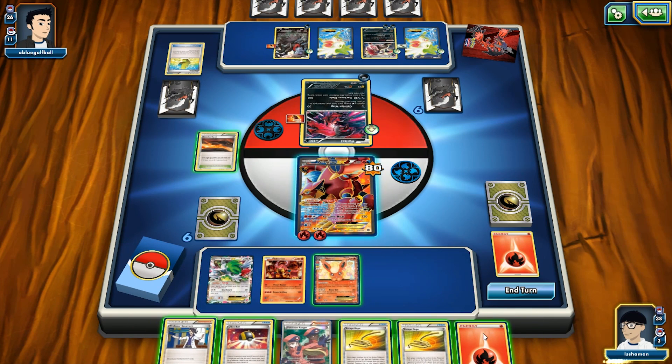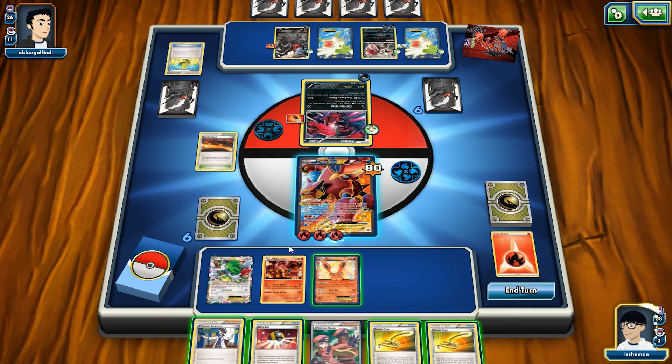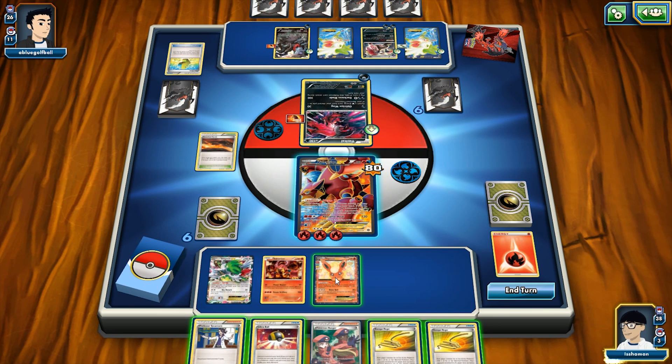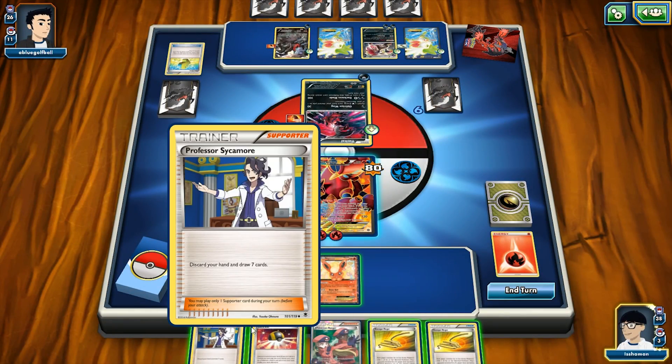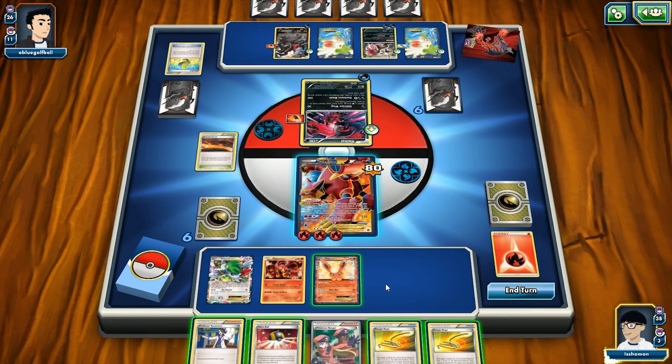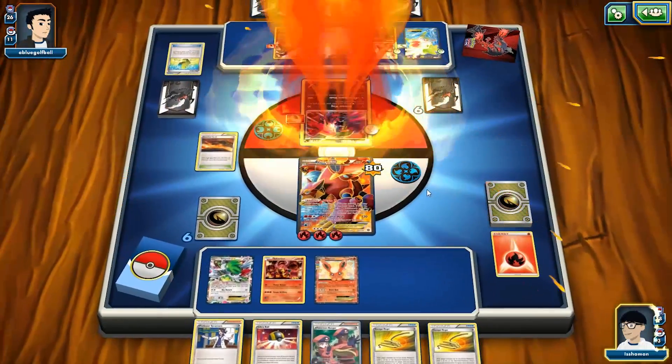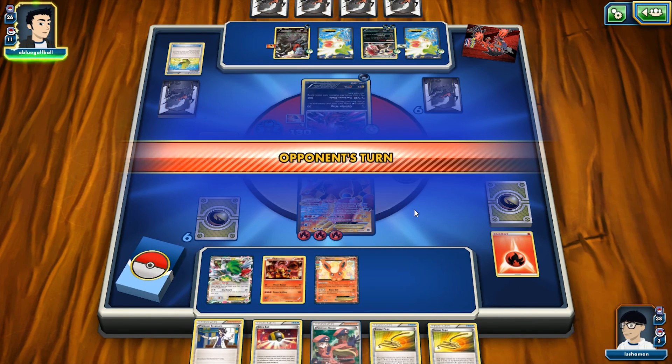The Volcanion is now at 80 damage. We see a Fire Energy drop onto it. If he discards another Fire Energy for Steam Up and has Volcanic Heat, he hits for 160 — a knockout on our Darkrai. But our Yveltal has Fighting Fury Belt, so with 170 HP it survives the turn if he only gets 130. Thank goodness we played that Fighting Fury Belt earlier.